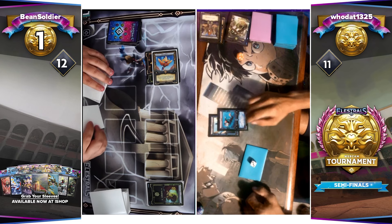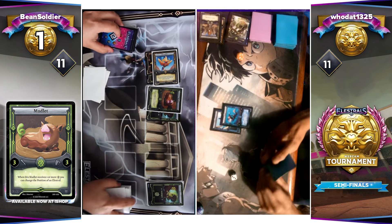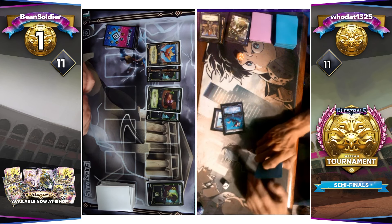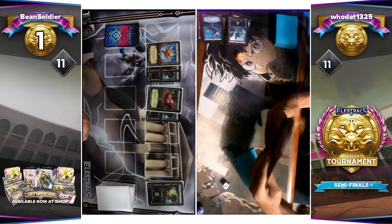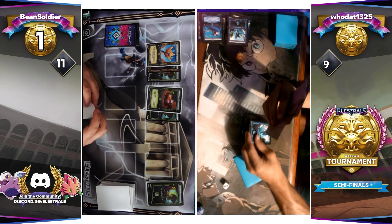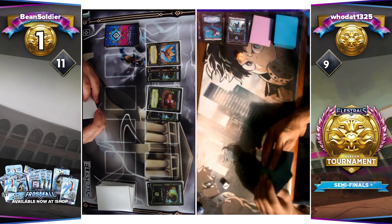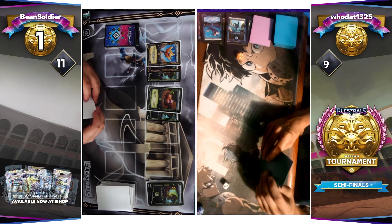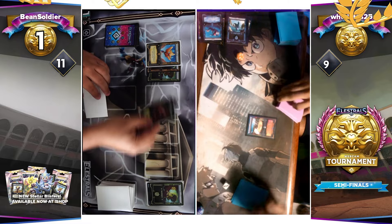Beansoldier is going to get advantage here. What is the Elestral that he has? It's going to be the Mudlet again — Mudlet proving to be so powerful. Both Eddy and Mudlet do similar things in the Daybreak metagame: Eddy has the higher attack stat with four and changes on cast, while Mudlet gets to do what Eddy does every turn, because every time Mudlet receives a Spirit it can utilize its effect. Two Spirits are going to be hit there from Hudat. Elichick is putting on a clinic — don't forget it hit the field on the first turn for Beansoldier. Mudlet versus Eddy: two very similar effects that can function very differently based on the decks they're played in. Eddy only works once; Mudlet can work every single time it receives.